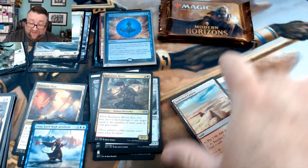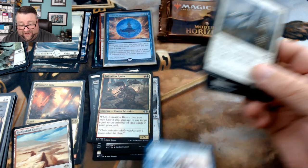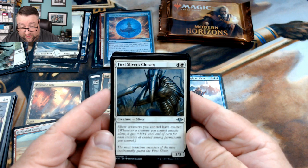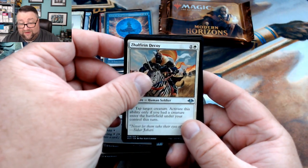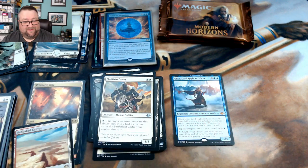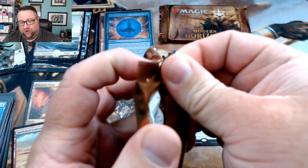This box just turned good — going ahead and sleeving that up. We got First Sliver's Chosen, and while I like this card it's not something I'm going to run. We got Barrin, Tolarian Archmage and Zalfirin Decoy. Man-o'-War — it's been a while since we've seen that. Foil Force of Negation and Urza — good stuff.